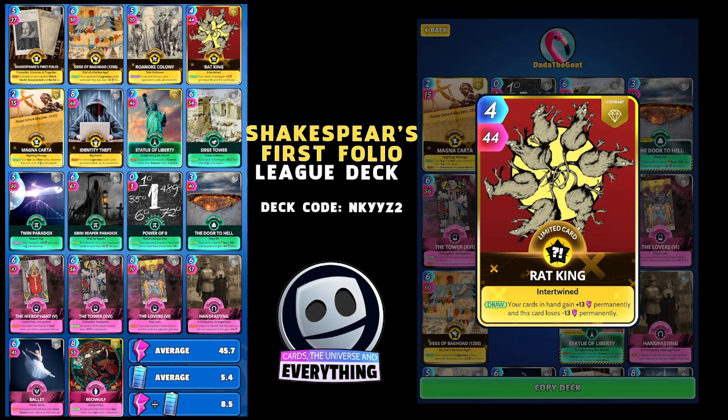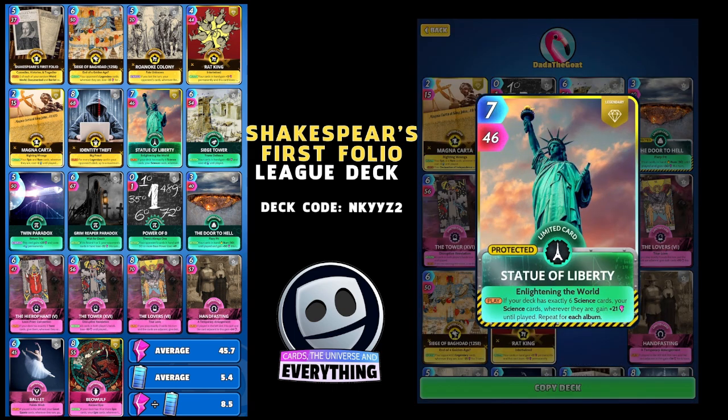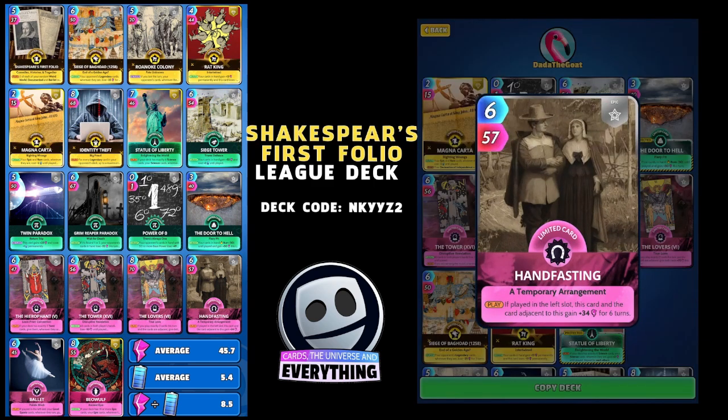Weird Racking is going to benefit from Shakespeare in a minute. Statue of Liberty — as I said it is a 6-6-6 deck. On the play, if you have exactly six science cards, your science cards wherever they are gain plus 21 power until played, and repeat for each album. Because it is 6-6-6 every single one of our cards will get that 21 power.